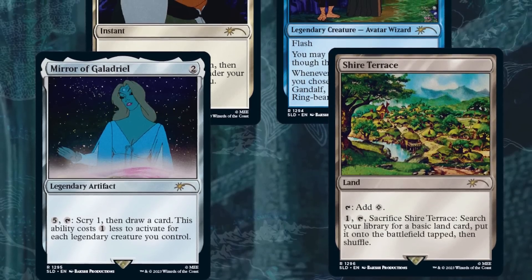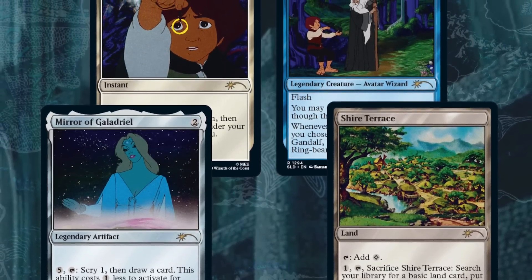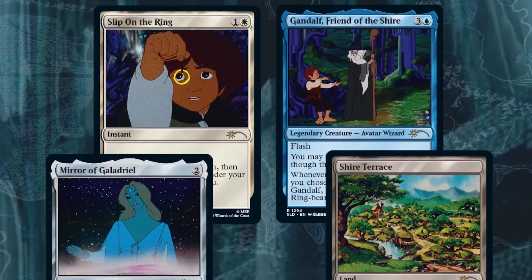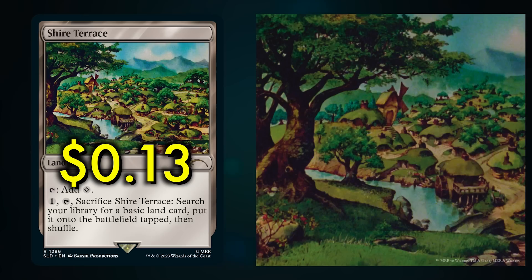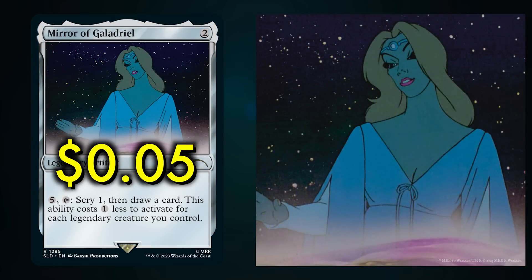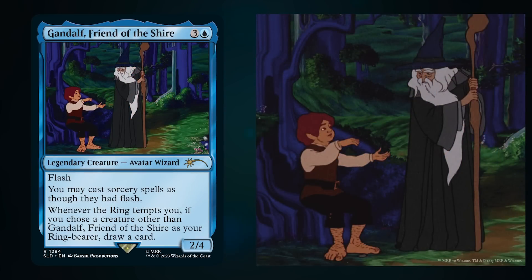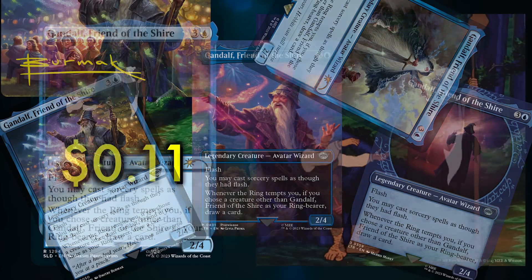For this Secret Lair, Wizards of the Coast took two commons and two uncommons from the current set, copy-pasted low-quality screenshots from the animated Lord of the Rings movie, and called it a day. Slip on the Ring — Common, 7 cents. Shire Terrace — Common, 13 cents. Mirror of Galadriel — Uncommon, 5 cents. Gandalf, Friend of the Shire — Uncommon, now in five different printings, 11 cents.